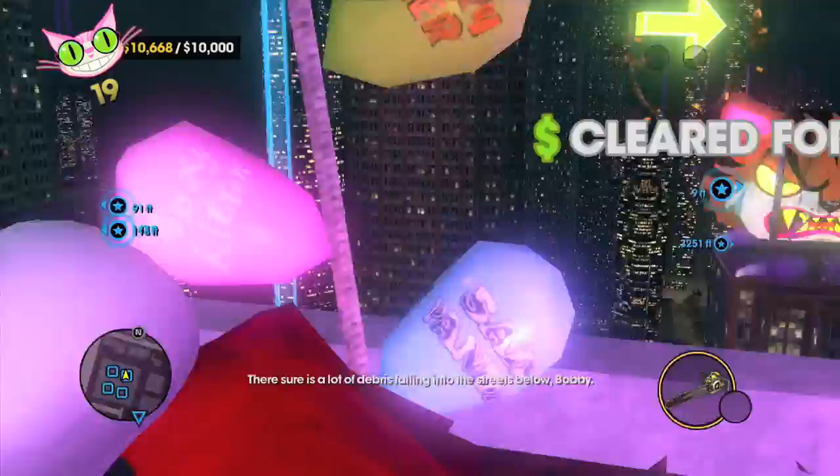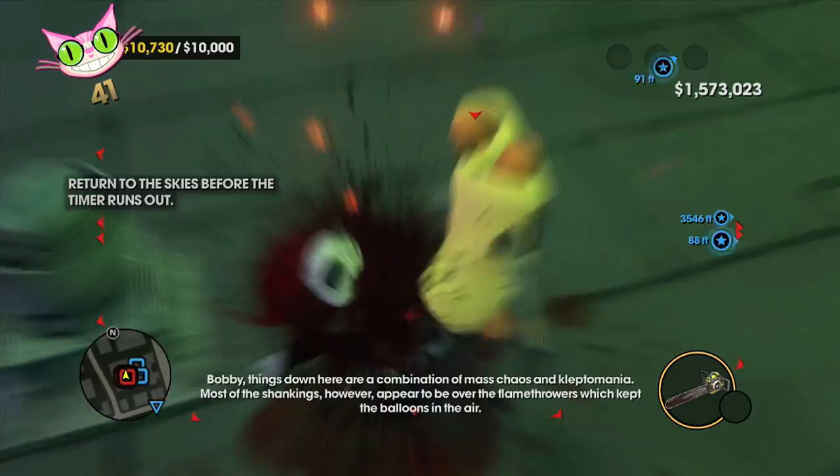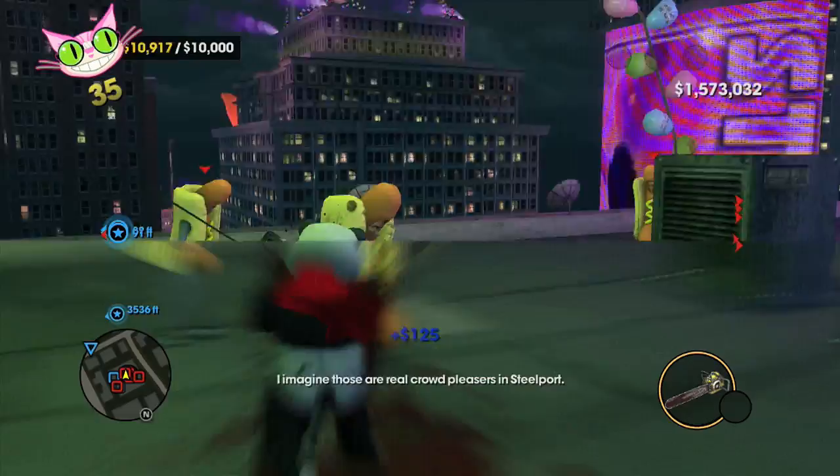What you're going to do then is run over to this machine in this corner. Go ahead, jump in it — it's going to fly you to the hot dog building. And boom, right there. This one's also a bit tricky. The last two are fairly simple though. I think it's the Saints Flow cans and the hot dogs that are hardest to kill.